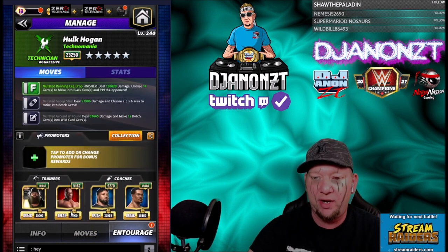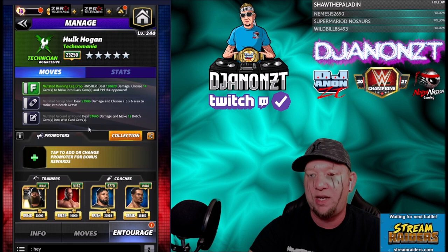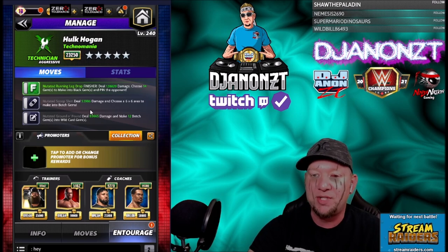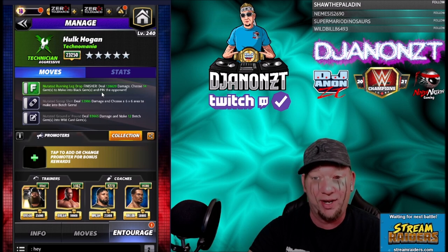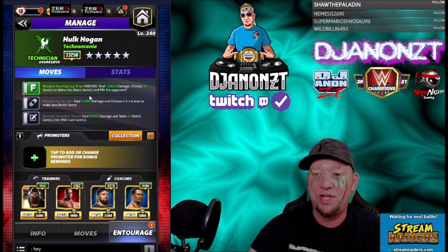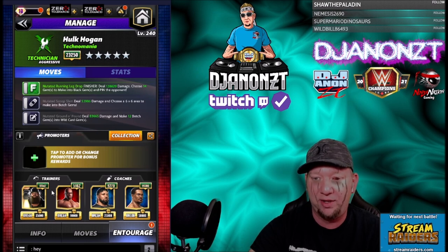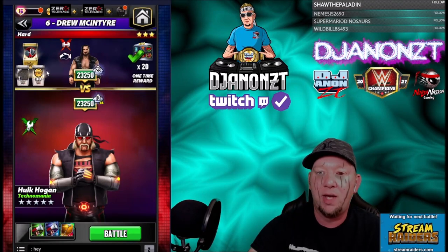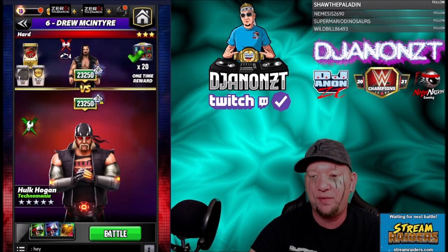Look at the entourage: I got Bray on here to hit these black moves right away, I got Titus so I can choose extra black on the finisher, but it also shows it's gonna let me make extra botch into wild card gems — I wanted to test that out. There's not anything that makes more wild card gems. I got Jay Uso for green move damage and Montez Ford for black move damage, 10% each on the coaches to buff those moves up a little bit.